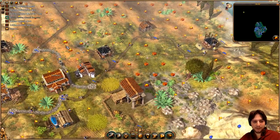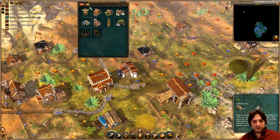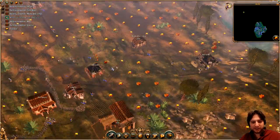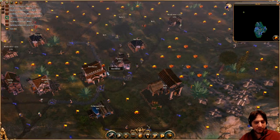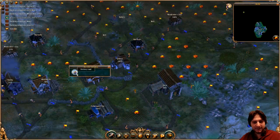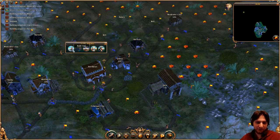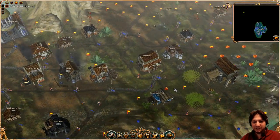I will start building the food production chain. First I want to make bread, so I want a mill and a bakery. The mill and bakery also need a well — we have one here. I prefer to arrange the roads like this — it makes more sense. It's a lot of little intersections but it gives options to the pathfinding. So it's okay.